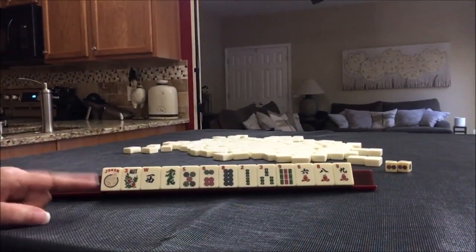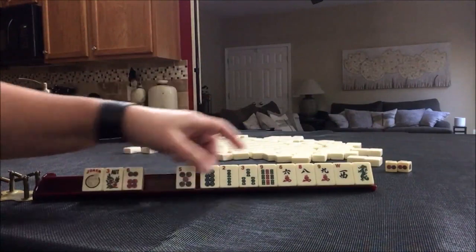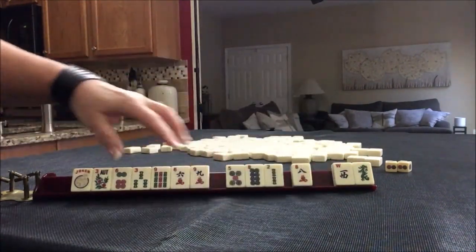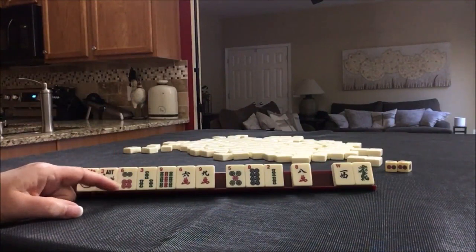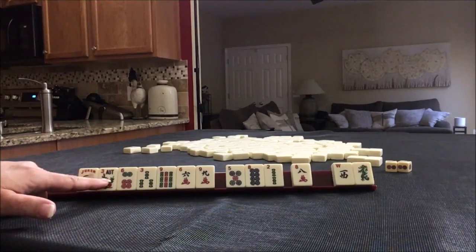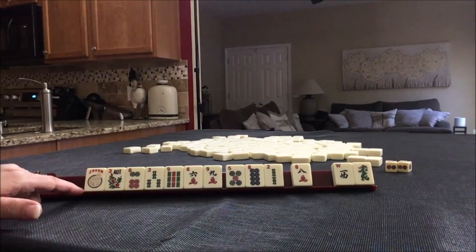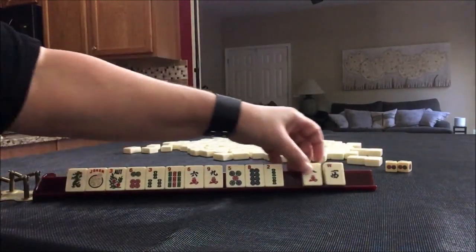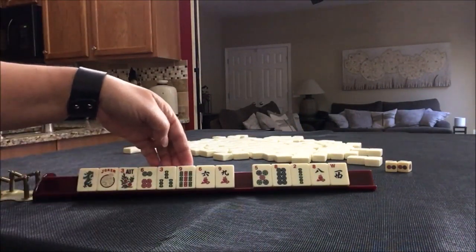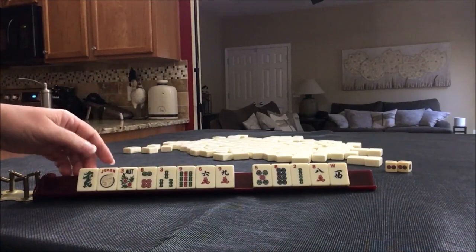If this were my hand, I think I would play 3, 6, 9 — I think that's what we have the most of. Five tiles to 3, 6, 9. We do have two 9's and a flower. Maybe keep the green dragon, because there is a 3, 6, 9 hand with dragons that matches — concealed, pair, flowers, 3, 6, 9 with dragons. So I think I would keep that.